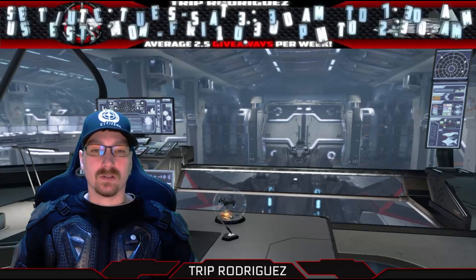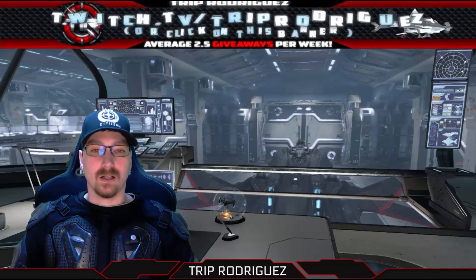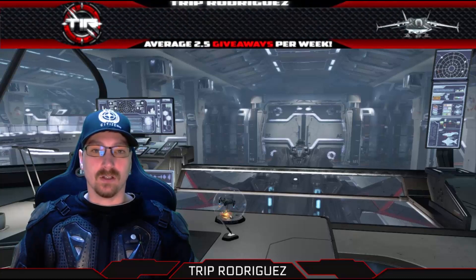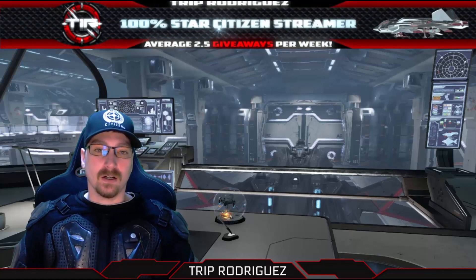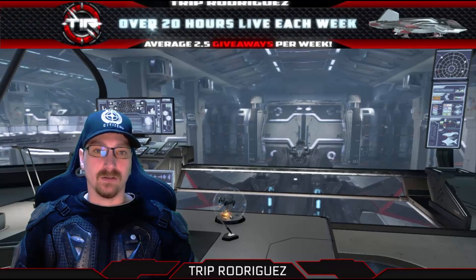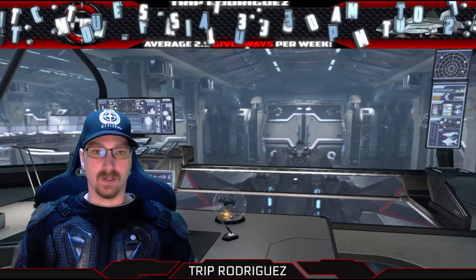This guide assumes that you are using two Thrustmaster T16000Ms. This setup will cost you under $100 in the US including shipping. These sticks generally go for $50 or less. They are as accurate as the most expensive joysticks on the market because they use the same Hall Effect sensor as Thrustmaster's very high-end Warthog.